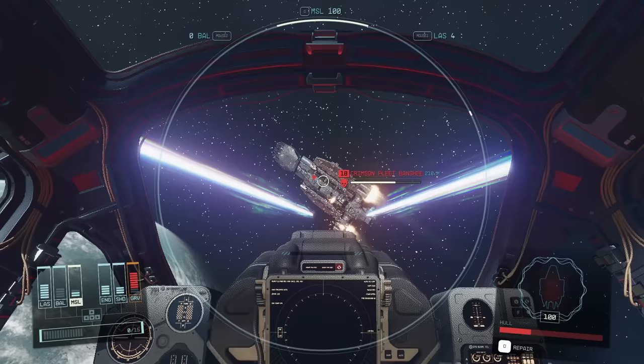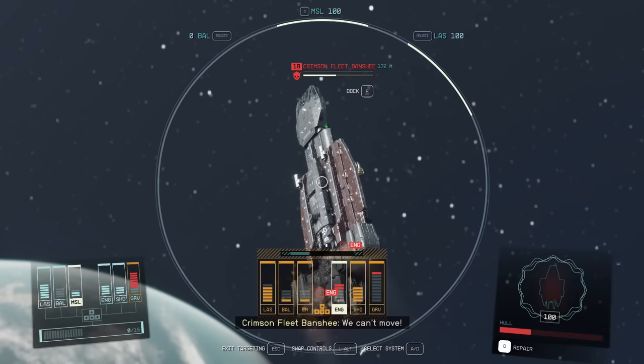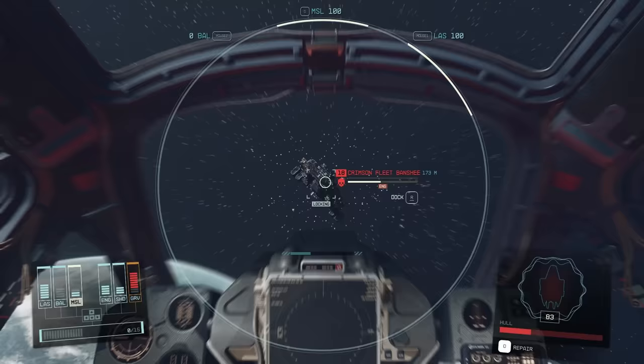If we do too much hull damage we're just going to end up blowing up the ship instead of disabling its engines. The trick to doing this, especially against lower-level enemies, is making sure you don't do too much damage per hit. Now we can see the engines are offline because they're now red, so we can exit targeting.